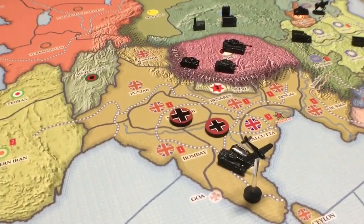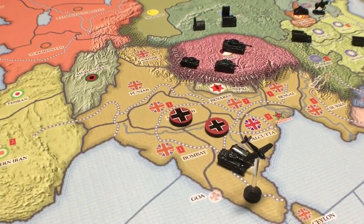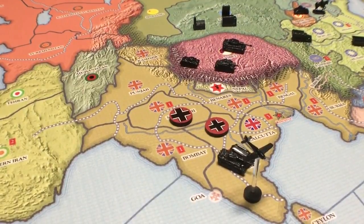The medium tank costs 6 IPP. It attacks at 6 and defends at 5 on a 12-sided die — so think of that as roughly 3 and 2.5 on a 6-sided die.